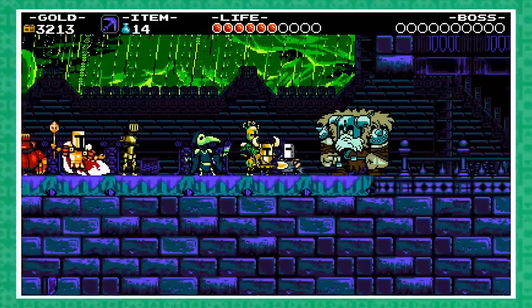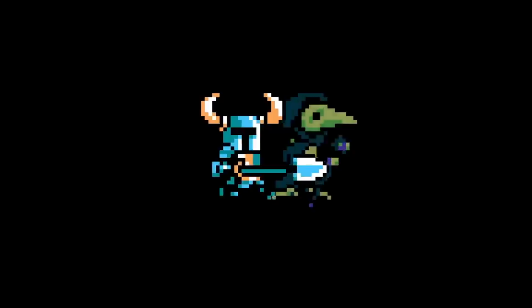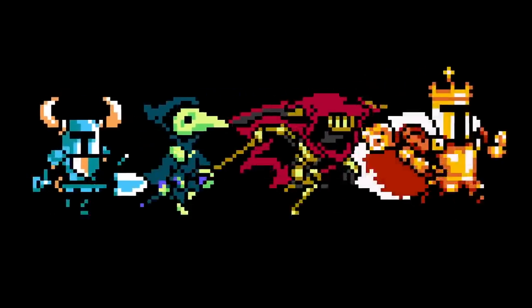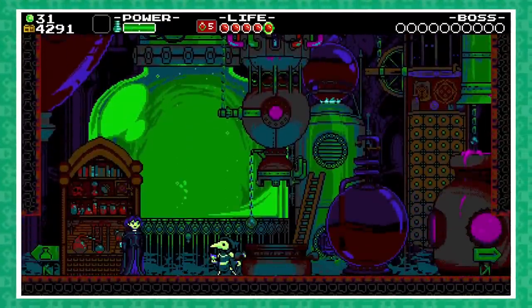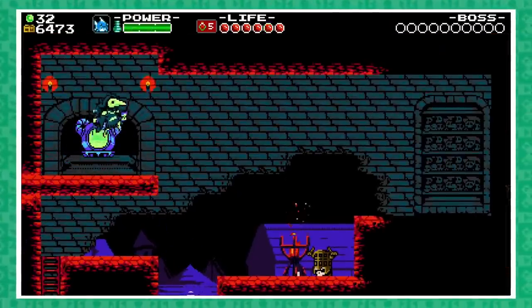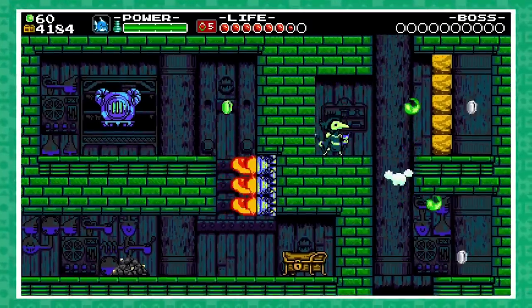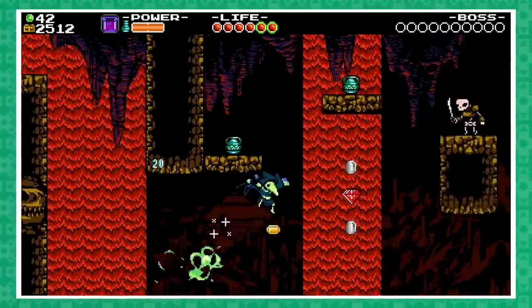On the topic of bosses, three of them have their very own playable campaigns: Plague Knight, Specter Knight, and King Knight. Going in order of release date, the Plague of Shadows campaign saw Plague Knight running, jumping, and throwing vials of various concoctions right into the faces of his enemies. His story takes place more or less at the same time as Shovel of Hope, and helps give some characters more purpose.